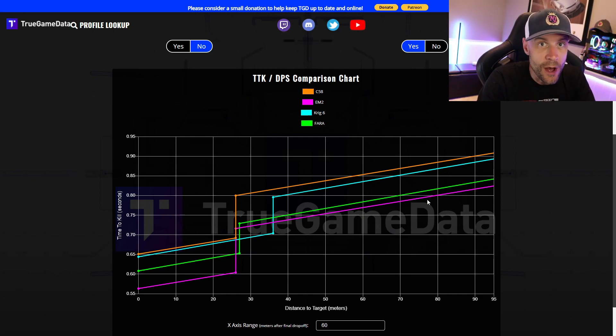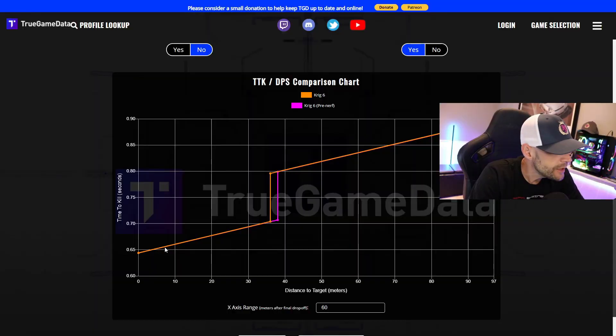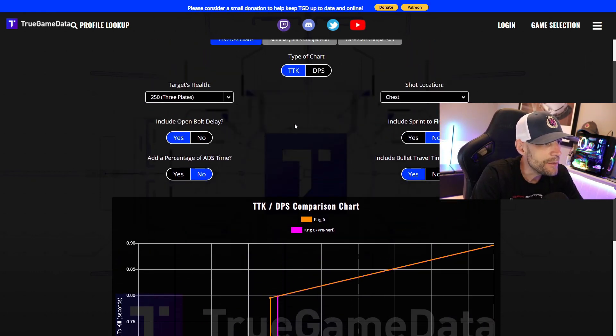Let me show you some footage so you can know why. One other thing to know is Raven recently nerfed the Krig 6. You can see right here — August 5th, before season 5 started. Krig 6: lower torso multiplier decreased from 1.1 to 1, and maximum damage range decreased from 1,500 to 1,400. So let's have a look at what that actually means. While the lines look the same and the damage looks the same, the drop-off went from 38 down to 36 meters. So it reduced the effective damage range a tiny bit.